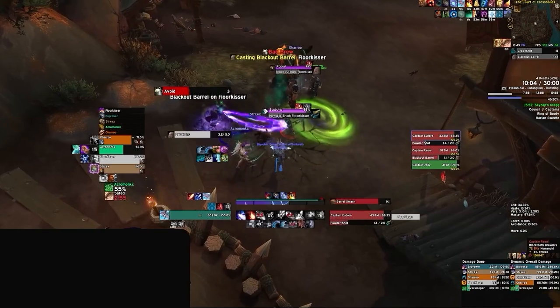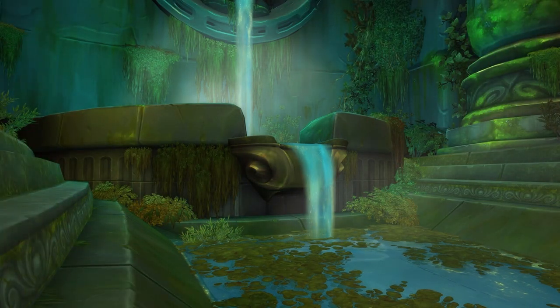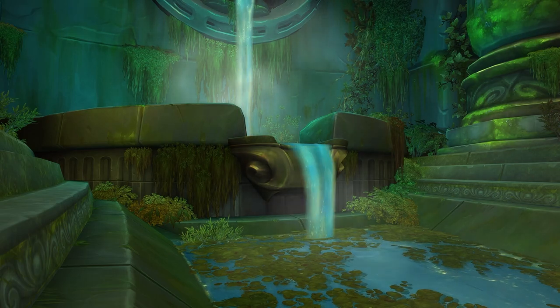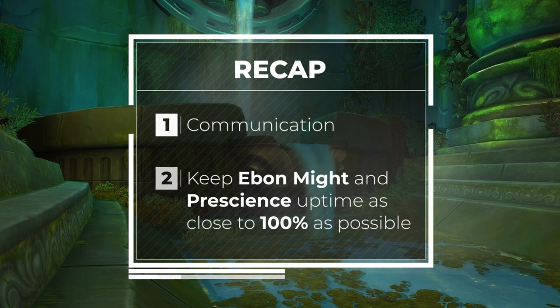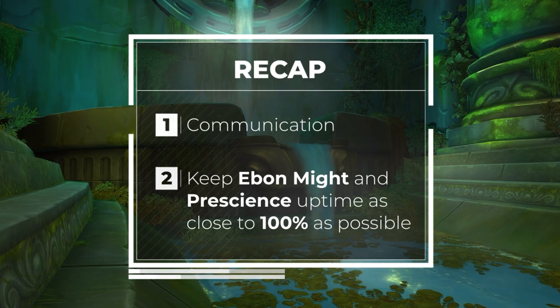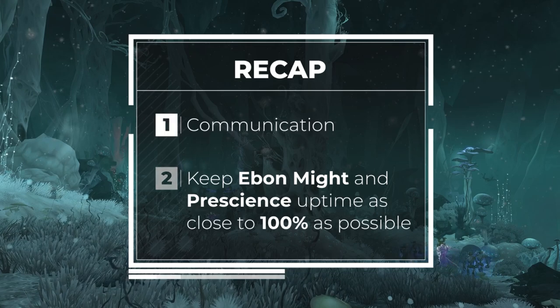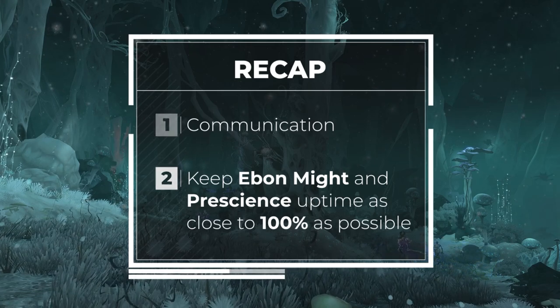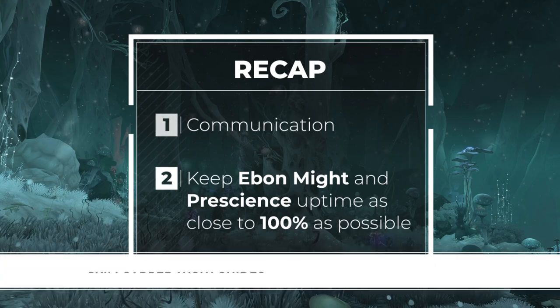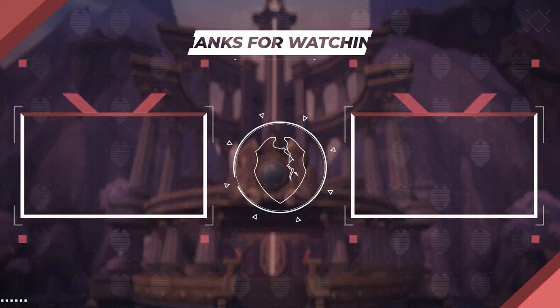You're now ready to take your Augmentation Evoker into Mythic+ and climb the ladder with Blizzard's newest spec. Remember that communication is vital — the more cooldowns your teammates use together during your Breath of Eons window, the more damage you'll do as a unit. Communicating timers and asking people to hold will simplify the dungeon by making packs die faster. Keep Ebon Might and Prescience uptime as close to 100% as possible, spend your essence well, and you'll be timing keys in no time.